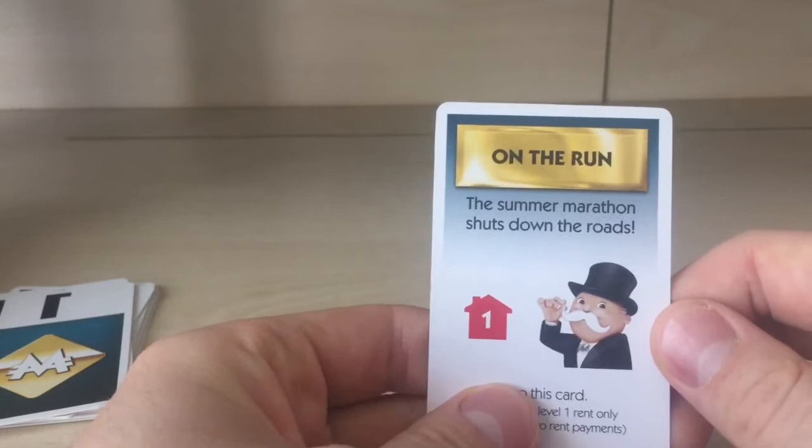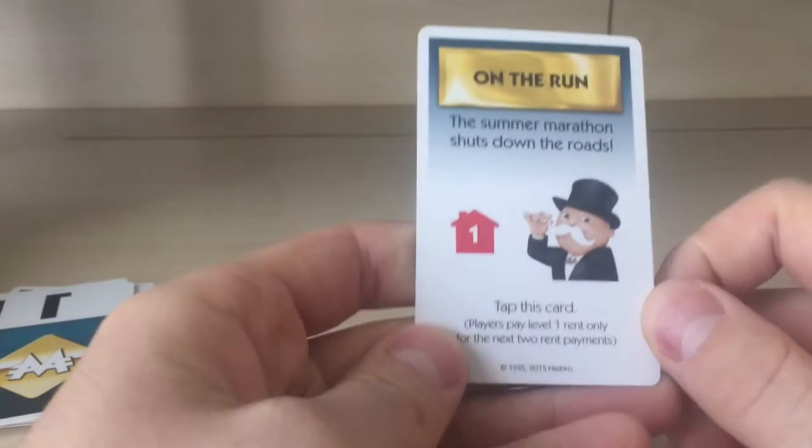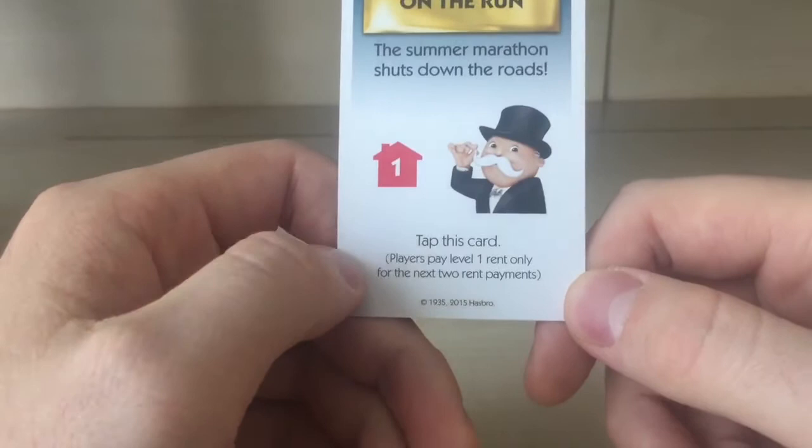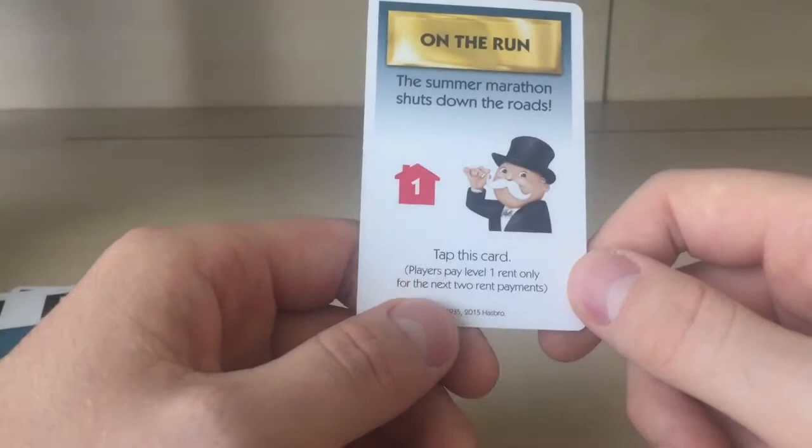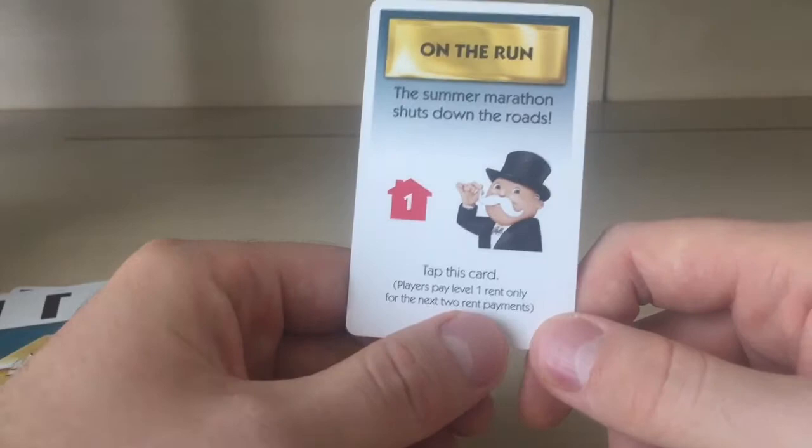'On the Run' — a summer marathon shuts down the roads. Tap this card and all players pay level one rent only for the next two rent payments.